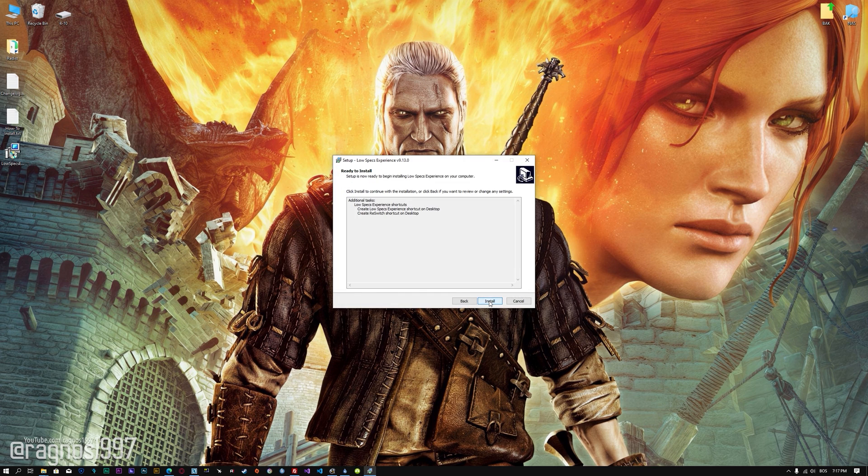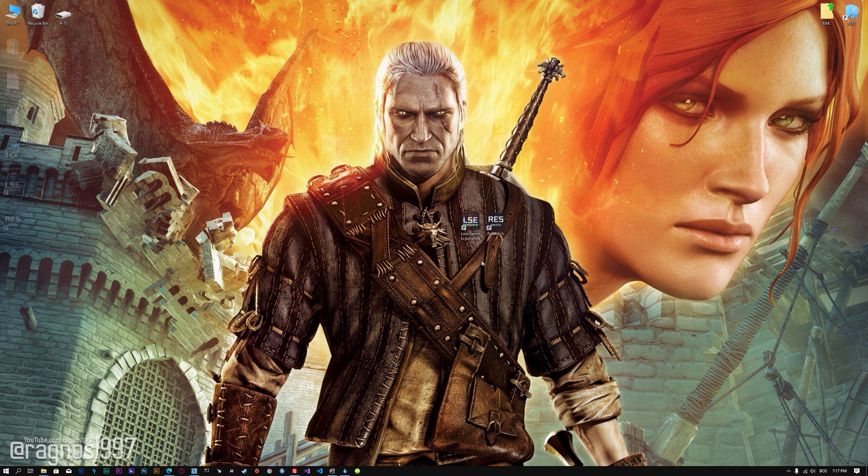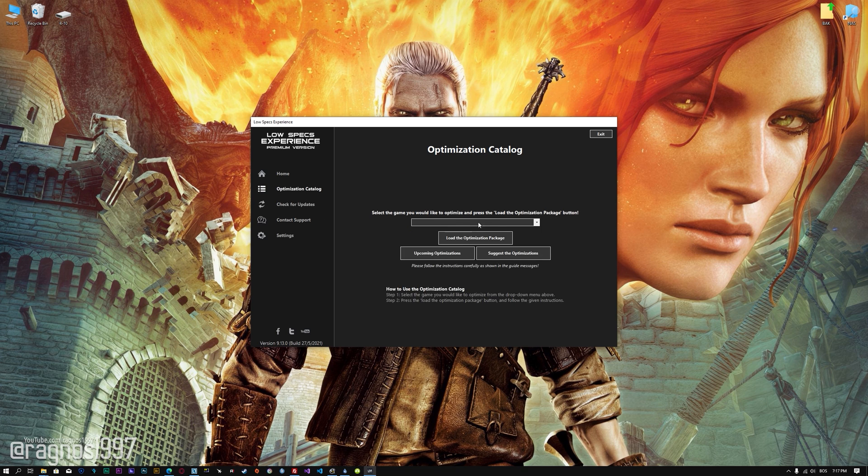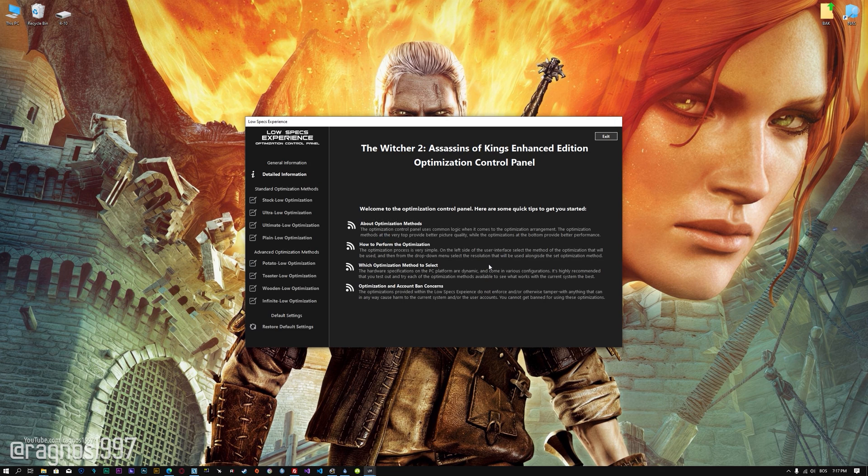First of all, start the installation process for the Low Specs Experience. Once it's done, start it from the newly created Desktop shortcut and select the optimization catalog. From this drop-down menu, select The Witcher 2 Assassins of Kings Enhanced Edition and then press load the optimization package. Low Specs Experience will now automatically check if the game version currently installed is supported by this optimization. If it is, press OK and the optimization control panel will load.